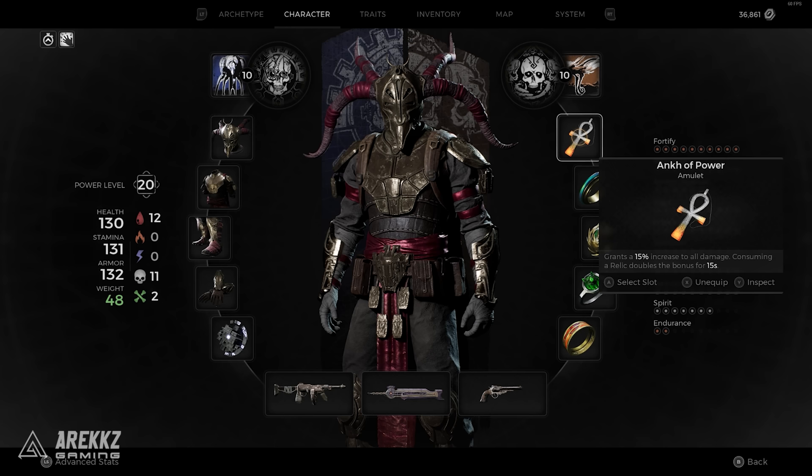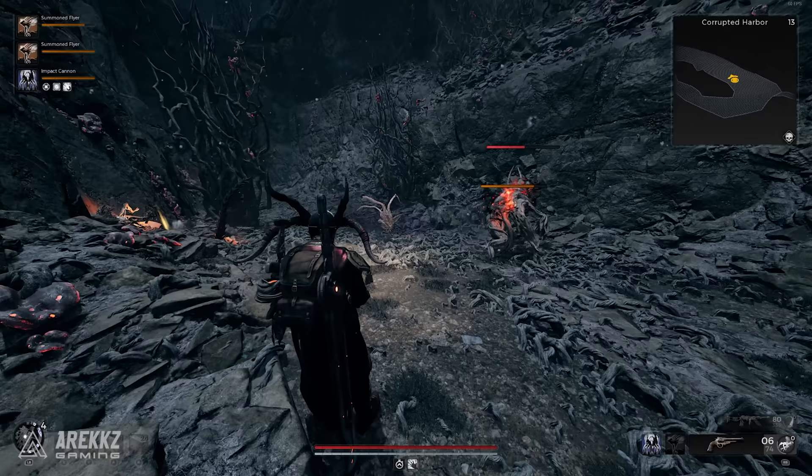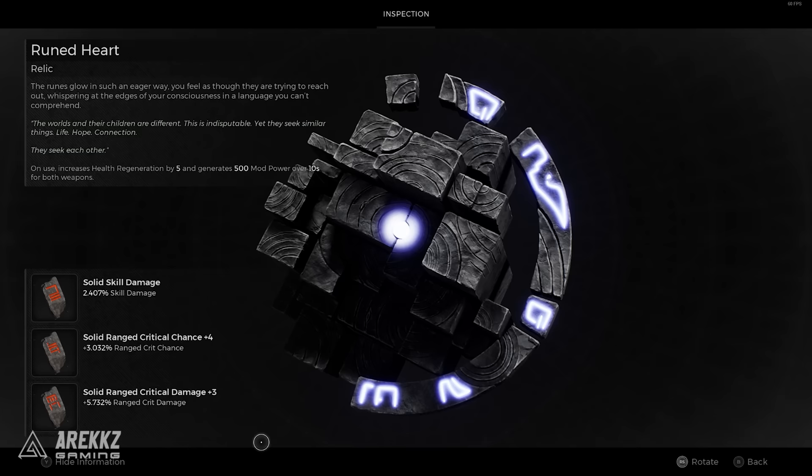The Ankh of Power seems to be a pretty insane necklace because it gives you 15% to all damage, which is then doubled when you use a relic, so I'm not really sure if there's a better option than that — if you know of one, do tell me in the comments so we can all learn together. I also quite like the Ruined Heart as it gives mod and health regeneration, which keeps my uptime on the tentacles and aliens from our weapon mods even higher.